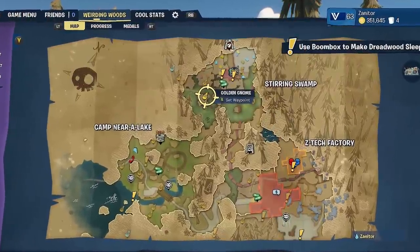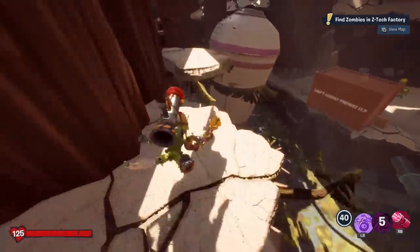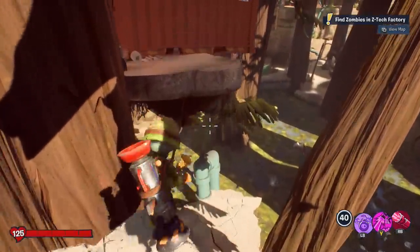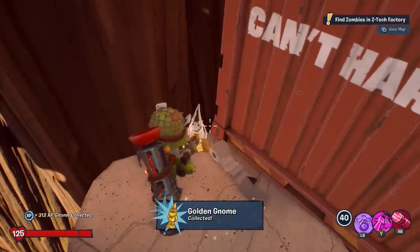In Stirling Swamp, you're going to want to keep your head up because there's a lot of stuff going on in the treetops. If you go over here, there is actually a red storage container in the treetops — one of the "Can't Hardly Freight" containers — and just in the corner right here there is a gnome. That's all you got to do is collect it.